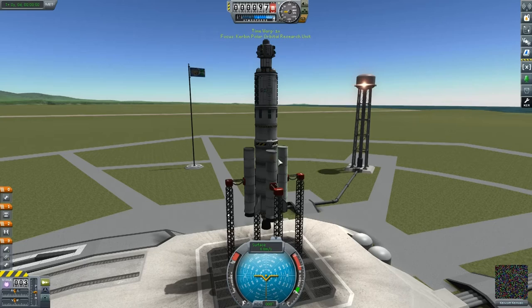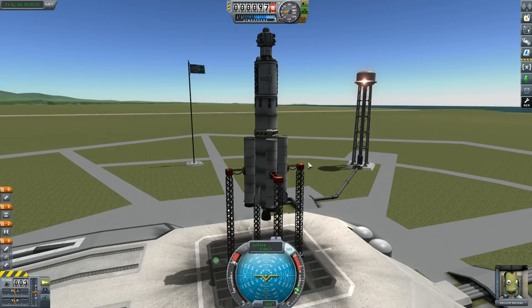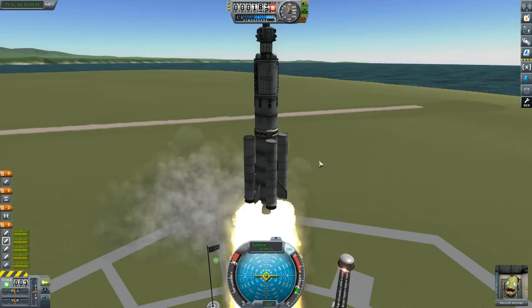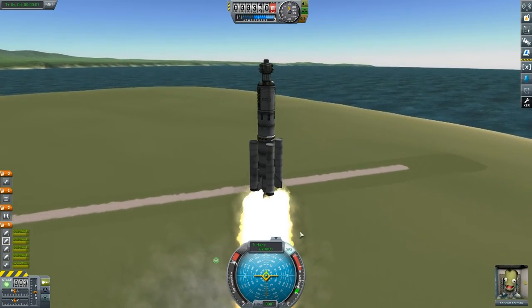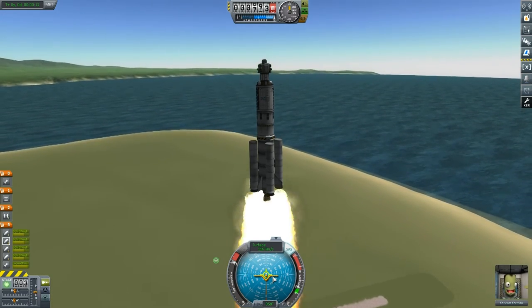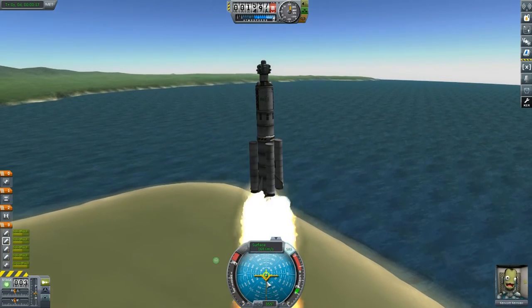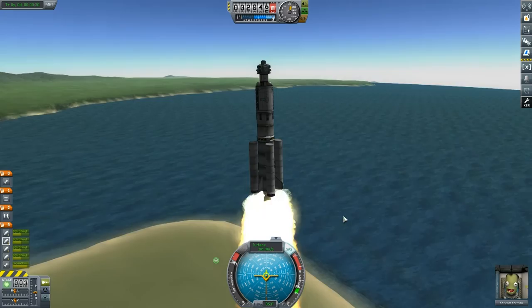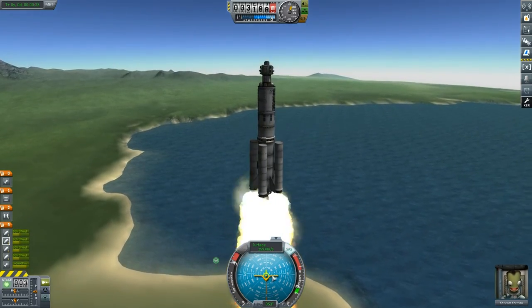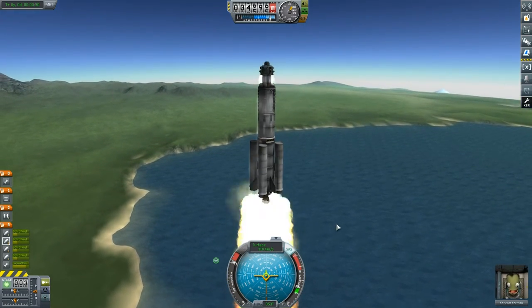In order to get into a polar orbit we just need to change our direction of trajectory slightly. Instead of going to the right, which we normally do to get into a regular orbit, we're going to point forward. You can see on the nav ball down there — we're going to be following that orange line that runs north to south. We still need to tilt slightly and do a gravity turn, just going polar.